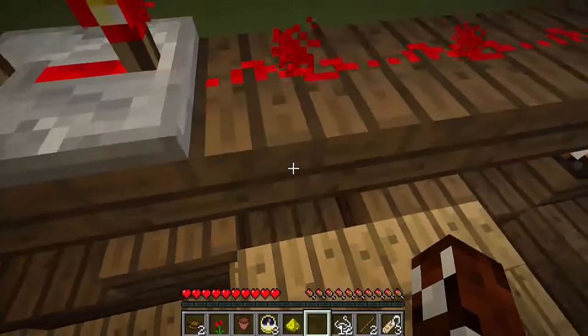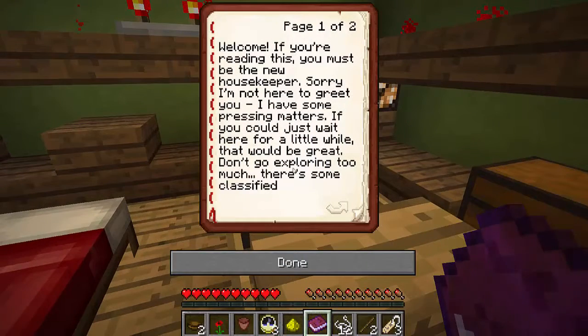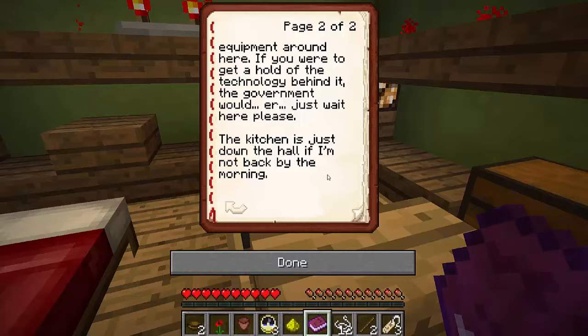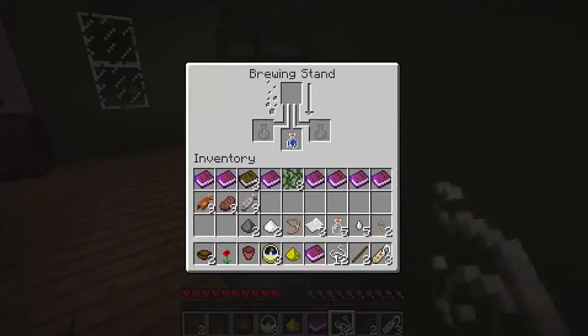Guest bedroom — housekeeper. Welcome: if you're reading this you must be the new housekeeper. Sorry I'm not here to greet you — I have some pressing matters. If you could just wait here for a little while, that would be great. Don't go exploring too much — there's some classified equipment around here. If you were to get a hold of the technology behind it, the government would— just wait here please. The kitchen is just down the hall. If I'm not back by the morning... what is that supposed to mean?